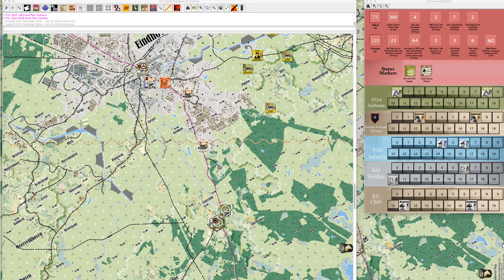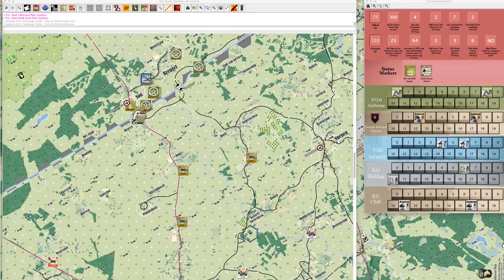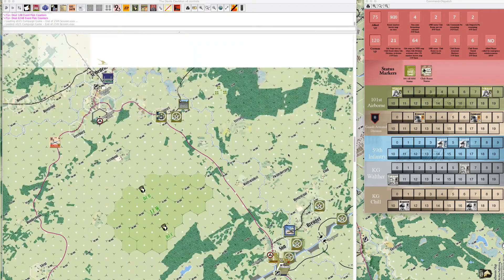We had our five core players — two playing on the Allied side and three playing on the German side — so all five of us showed up. It was a pretty quiet turn, the remainder of the 1700. KG Walther started off and I don't think he had too much to do, not too many units on the map.